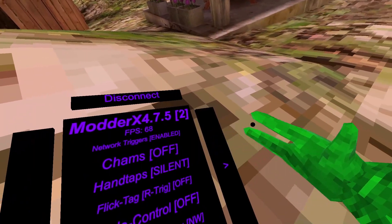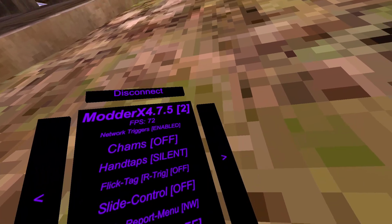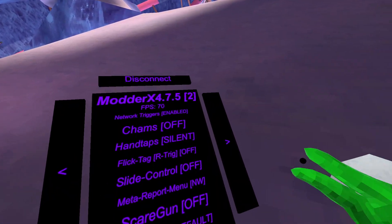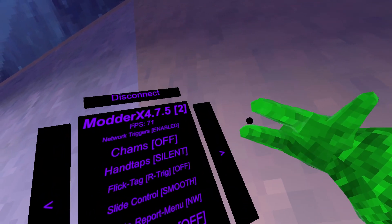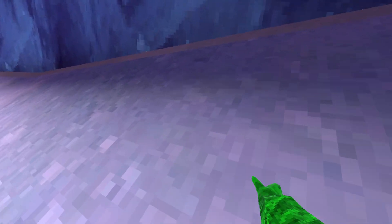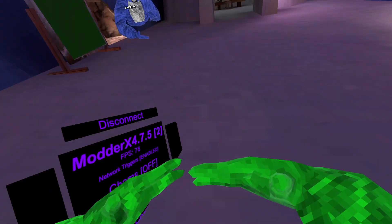Hand taps: normal hand taps, loud hand taps, silent — just no hand taps. Flip tag — I don't know how to use it. Next we have slide control smooth, which gives you a tiny slide control, and slide control strong, which gives you a really strong slide control.